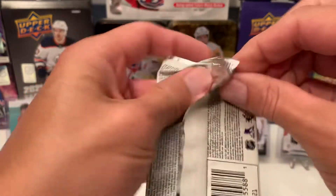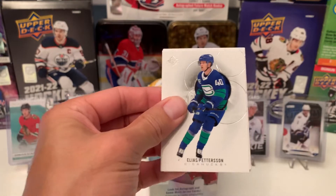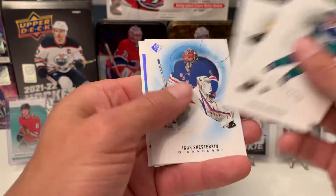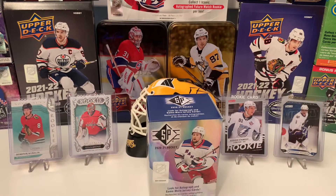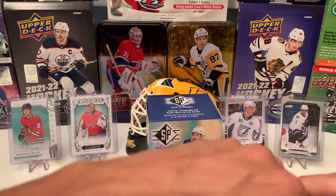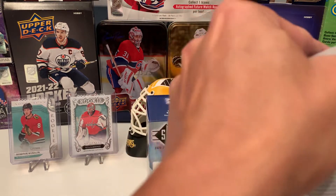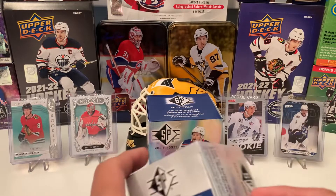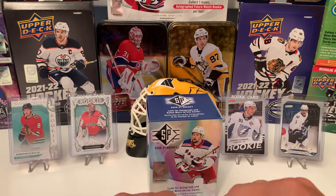Last pack in the second blaster. Come on, give me a big rookie. Pedersen, Bergeron, Stricken, Ian Mitchell, Tyson Barrie. Again, the value of these boxes — I don't know, it's just not there. But hopefully this third blaster will redeem this product and the decision to buy three of these.